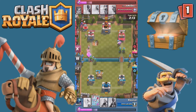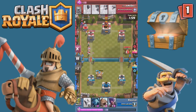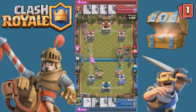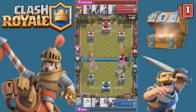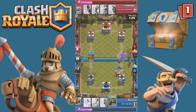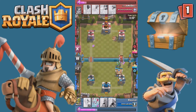So I throw some barbarians down. He throws a Valkyrie down — gets destroyed pretty easily. He threw a goblin barrel, I took it out with arrows. Overall nothing has successfully worked for him. He got an X-Bow up just before I got my hut up, draining that tower. This is where it starts to get intense around double elixir time.